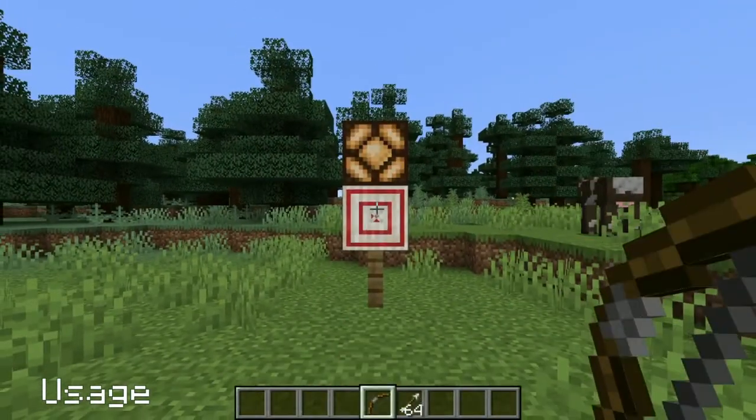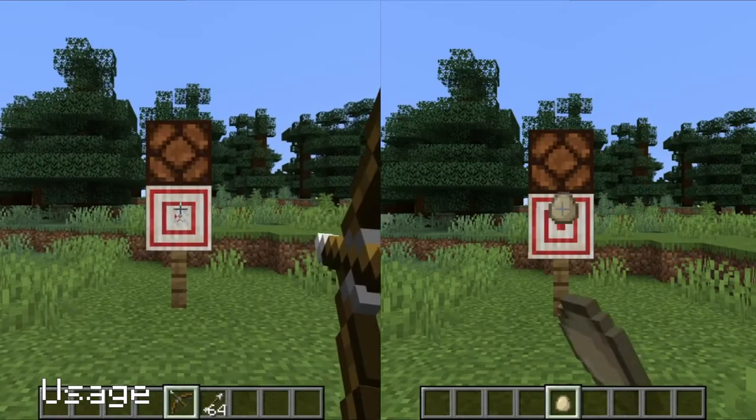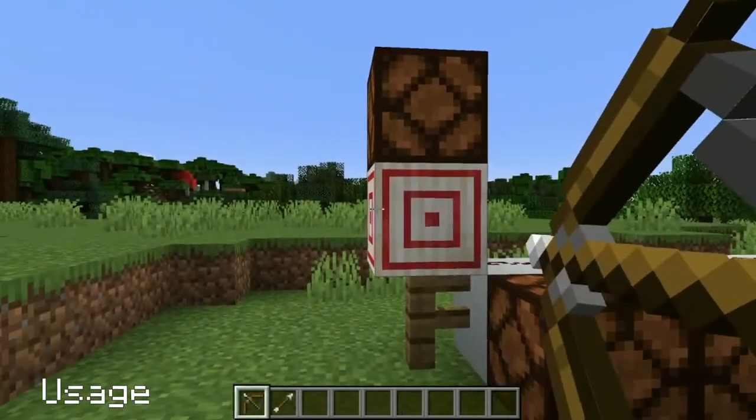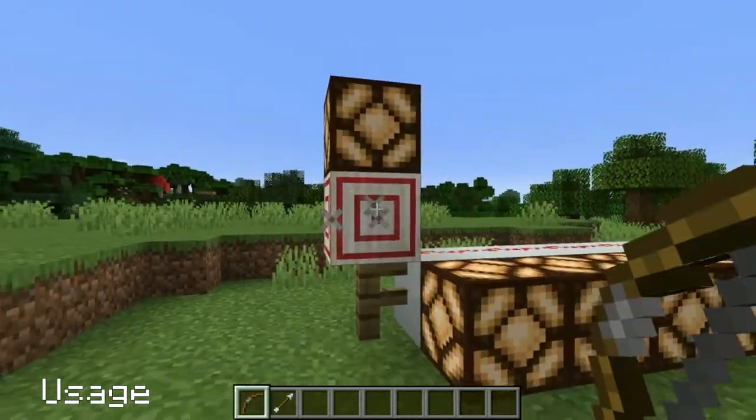When hit with a projectile, targets give off a redstone signal. Arrows and tridents have a signal length of 1 second, while other items only have 0.4 seconds. The closer to the centre, the stronger the signal strength is, ranging from 1 to 15.